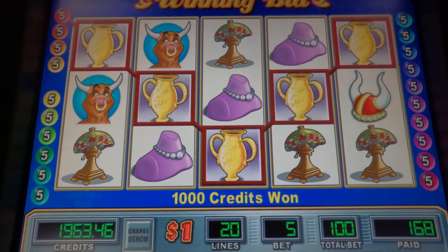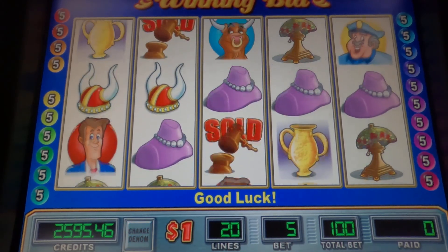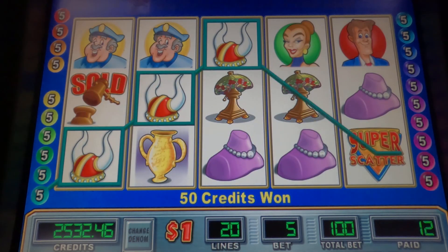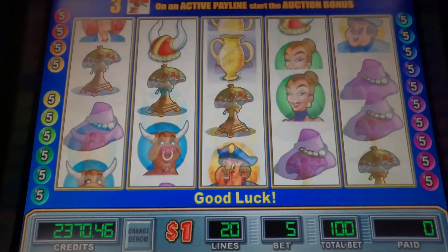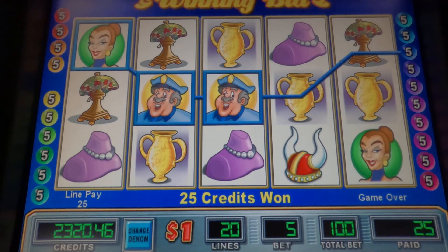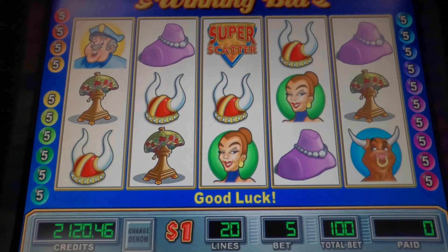There we go — that's a good one! One thousand dollars for the five bases. Alright, let's get that bonus now. Come on — oh, there were two symbols. A lot of those $25s.